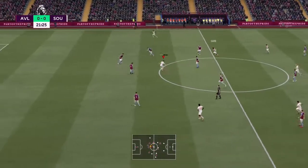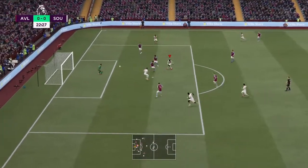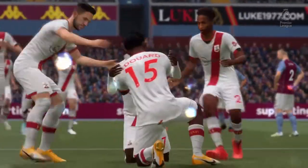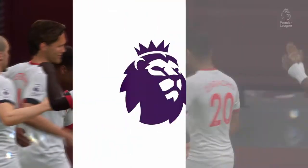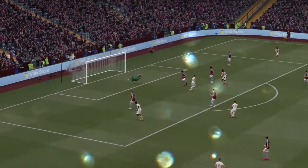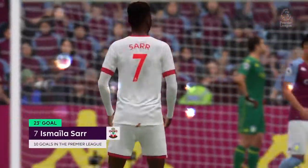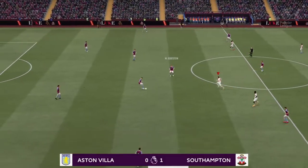Romeu in possession, Sarr, Danny Ings, Walker Peters on the right-hand side — a very good pass from the striker. Walker Peters short into Sarr on his left foot — fantastic finish! We've opened the scoring at Villa Park after just 23 minutes. What a finish, such a sweet strike on his left foot. The power beat the goalkeeper, and Sarr has his 10th Premier League goal of the season — he's into double figures already. What a season that man is having.